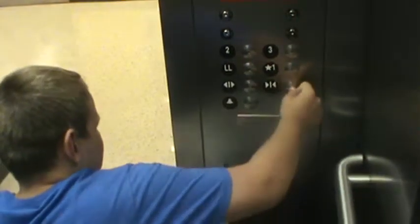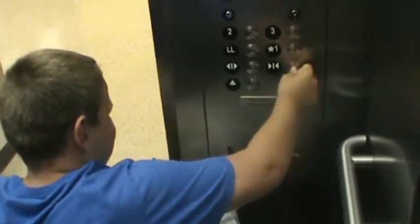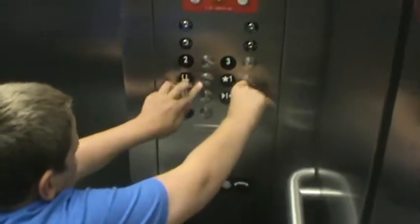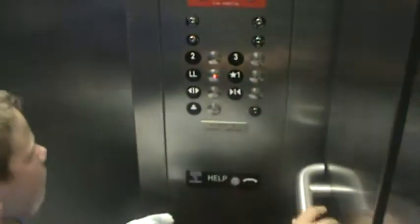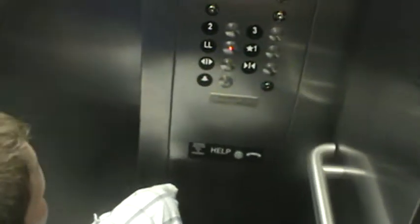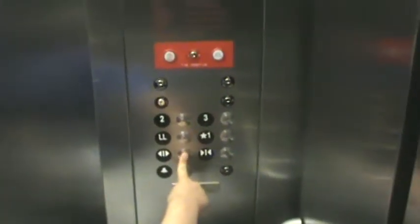We could have a fire service one too. That's what the firemen use — fire service. That's the key right here. That just takes over control of the elevator. It's a special service. When there's smoke in the machine room or outside in the front, all the cars will come down and open the doors on the first floor. Then you have to turn the fire service key.